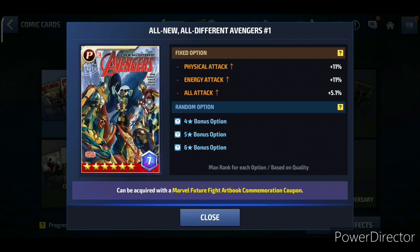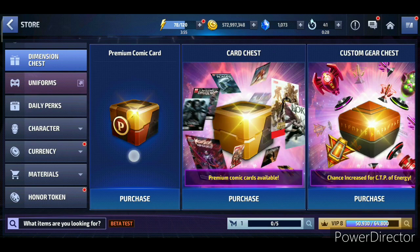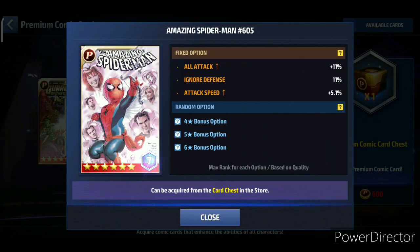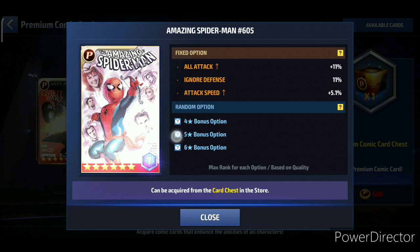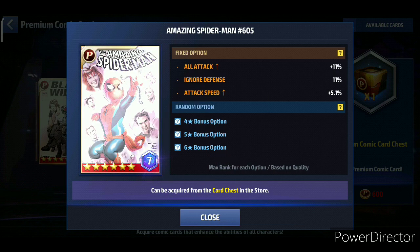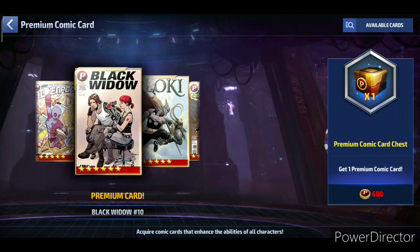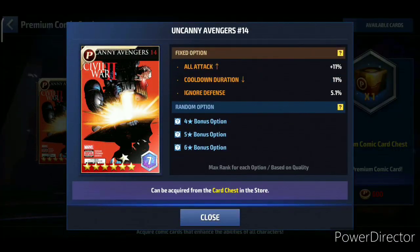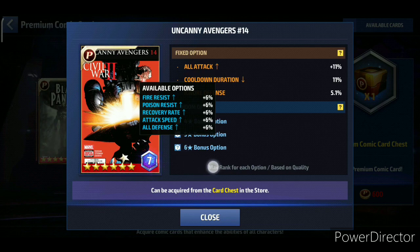The main idea for this PVE set is to get as much attack as possible, choosing cards that can roll all three attack types. The third card I'd recommend is the Baby Spidey card — it has all-attack, can roll energy attack and physical attack, and on the other slots can also go for max HP or dodge. The fourth card I'd suggest is the Cable card, which is awesome with all-attack, cooldown duration, and some ignore defense. You can still roll energy attack and physical attack on the two uniform options, and maybe attack speed as well.